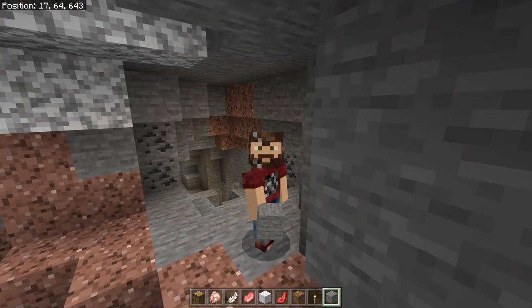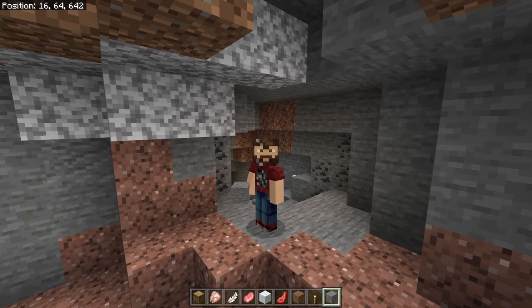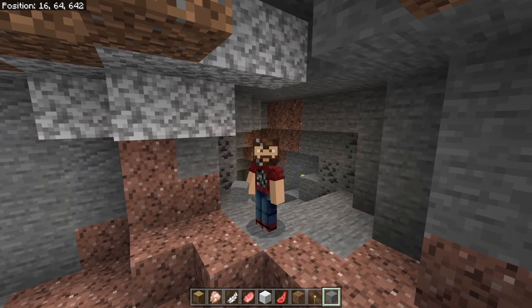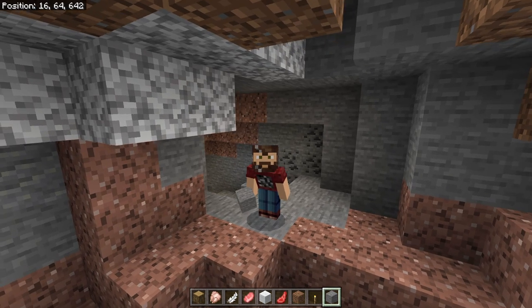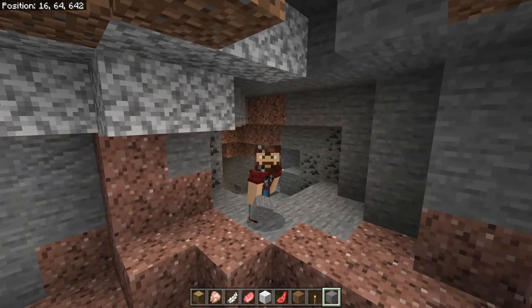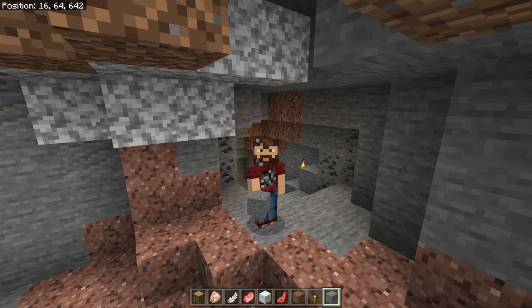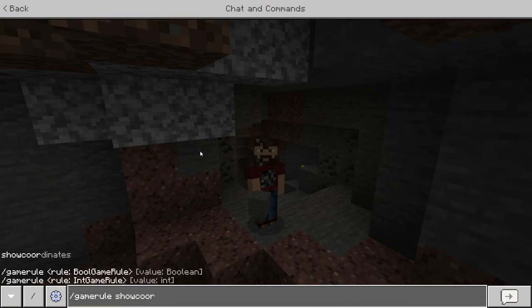When you make your world, make sure you have Show Coordinates on. You can see in the top left-hand corner of my screen we have coordinates there — those are important. You're going to want to write those down or take a screenshot, because if you get lost while out caving or exploring it might not be easy to find your cave again. If you started your world without coordinates turned on, you can simply type in /gamerule showcoordinates true and that will turn your coordinates on.